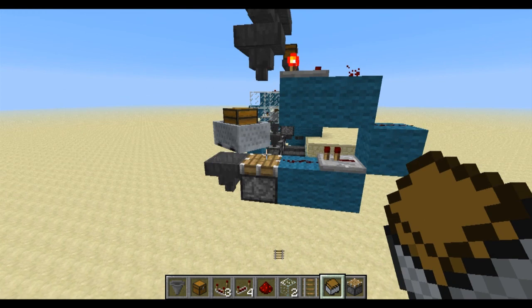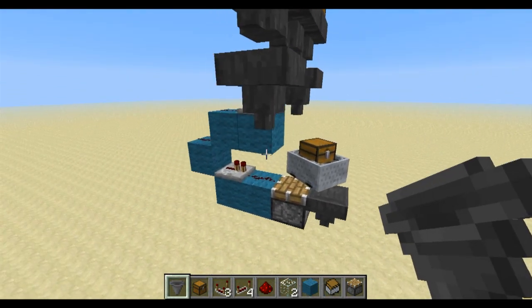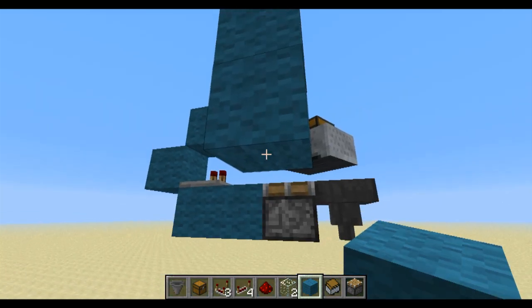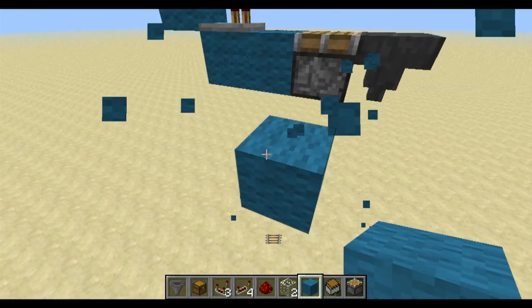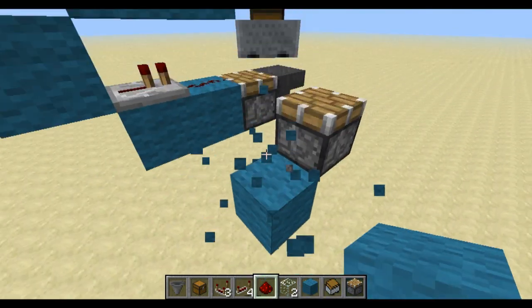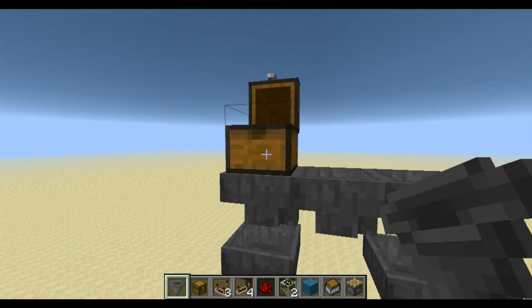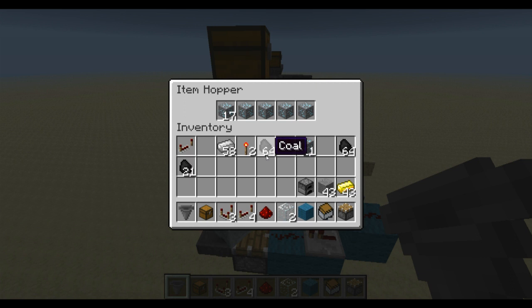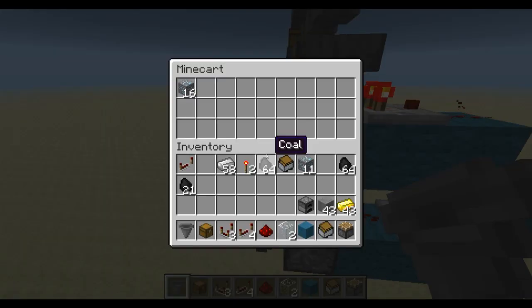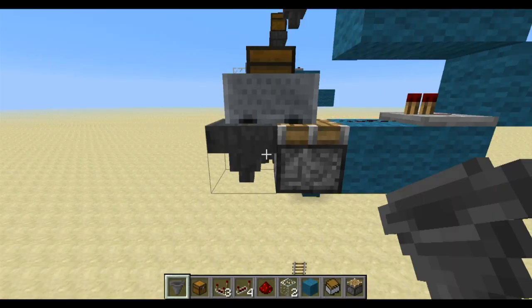That is all there is to that sorting mechanism. For the next one, you would just have another hopper coming right here, and you would do the entire thing but flipped — two blocks, and a hopper on this side — and you would just flip everything. You can see if I put some diamond in — now we're just going into the mine cart, and then it retracts. Beautiful. It is going into the hopper. I put 32 in. Awesome, so that works perfectly.